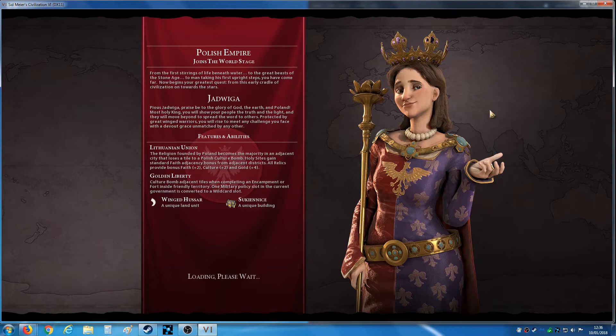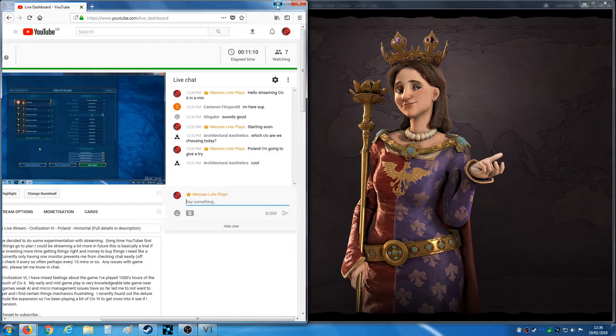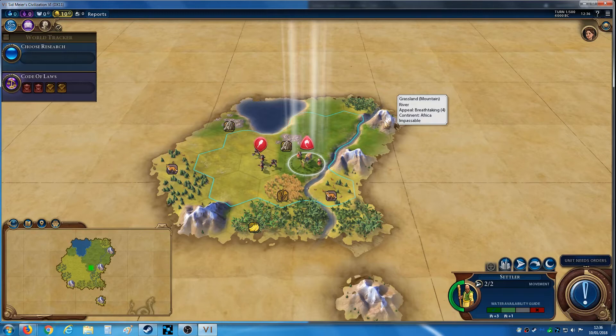From the first stirrings of life beneath water, to the great beasts of the Stone Age, to man taking his first upright steps — you have come far. Now begins your greatest quest. From this early cradle of civilization, on towards the stars. Pius Jadwiga — praise be to the glory of God, the Earth, and Poland. Most Holy King.